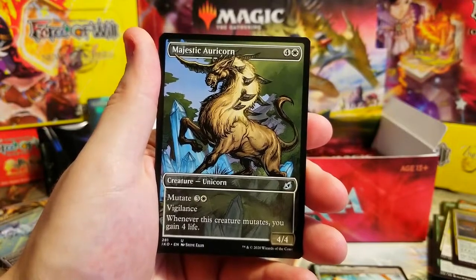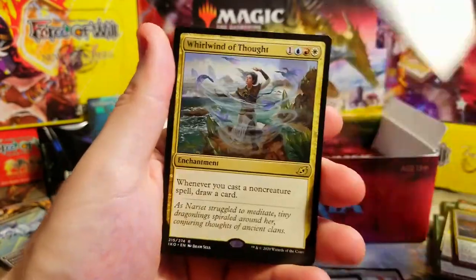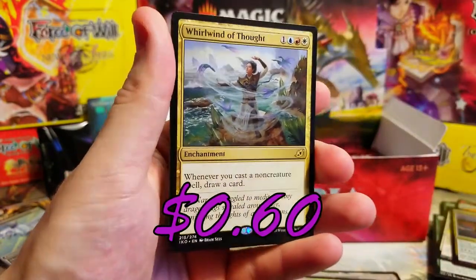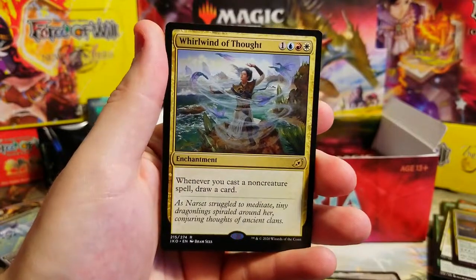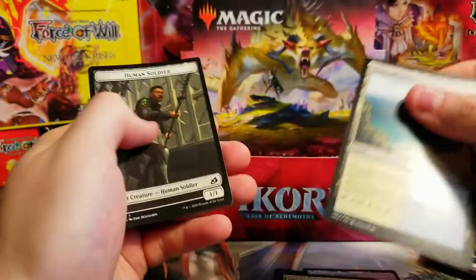Majestic Auricorn - he's pretty sweet looking. Two showcases, I'm down with that. Whirlwind of Thought as our rare - whenever you cast a non-creature spell, draw a card. Might go in a few decks.